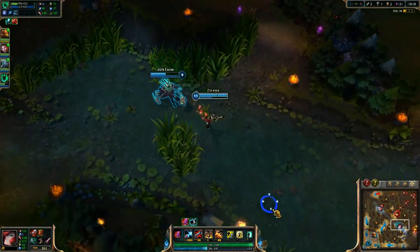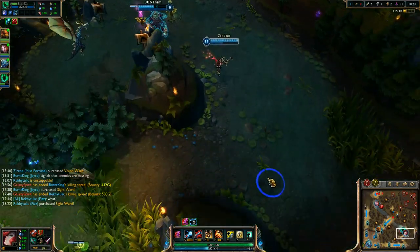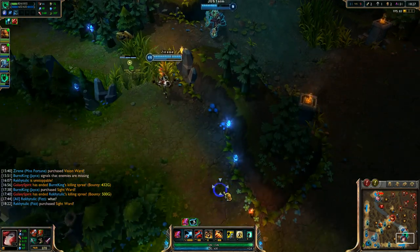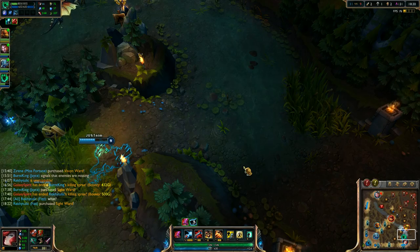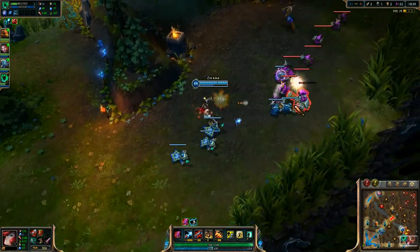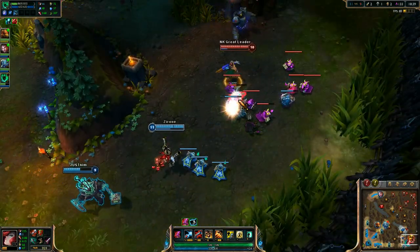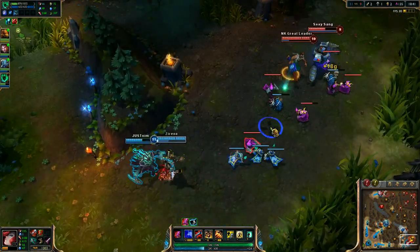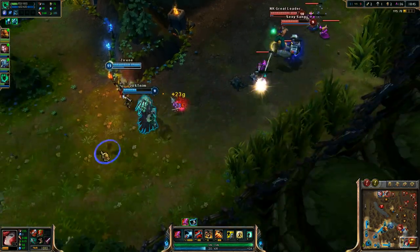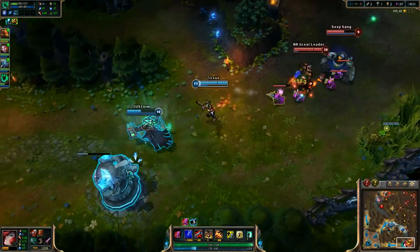Don't get cocky. I think there's a lot of CS coming down bottom that I want. I know there's a ward still here so they're going to see that. There's a ward right there that they just placed as well. Blitz doesn't have a pink. I should prioritize champions — too much RNG. That would really fix some of MF's problems in the laning phase if Double Up prioritized champions.